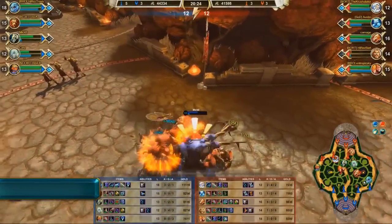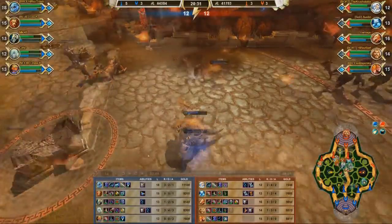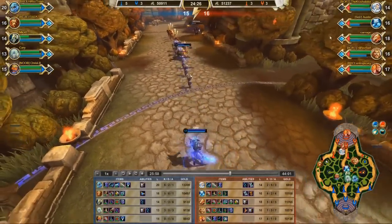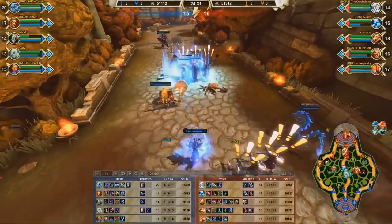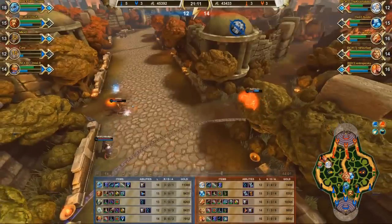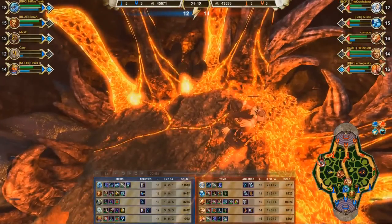The Smite spectator camera now enforces a three-minute delay between the live match and spectating to protect against cheating. Currently, only tournament admins and shoutcasters have access to spectator mode, but broader access will be available in the future. In the meantime, we have greatly enhanced the spectator functionality and controls. The spectator can navigate freely around the map, jump quickly to objective points like Fire Giant, or view from the perspective of any individual player.